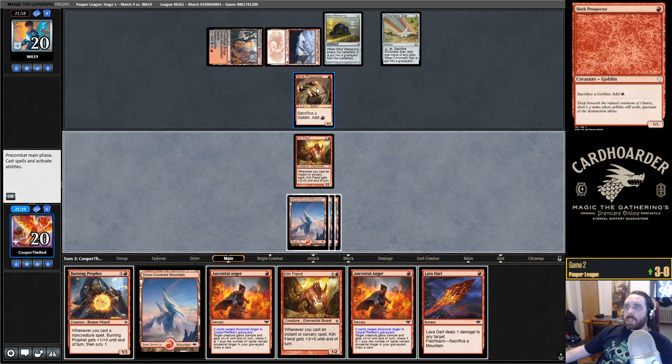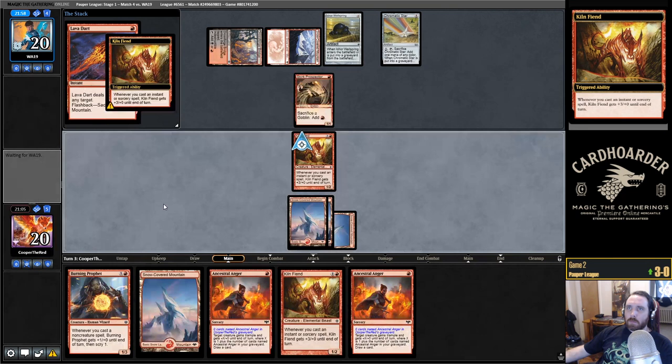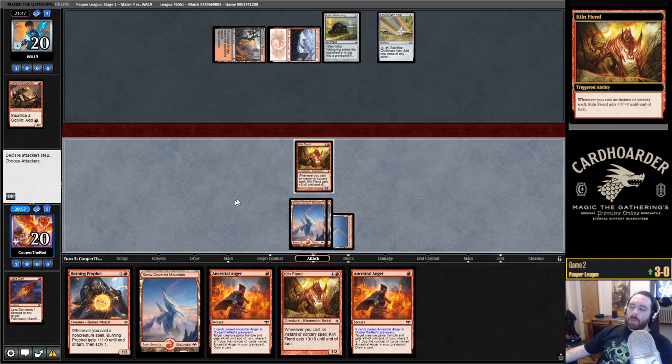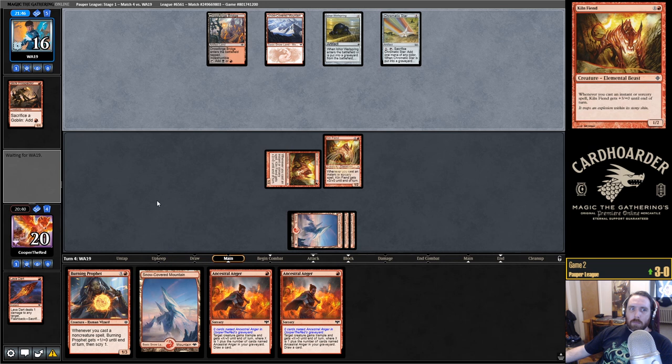If we Lava Dart the Prospector, I don't think they have the ability to win next turn. Then we should be pretty set with our double Kiln Fiends. I did see there was a recent banning in Pioneer. I almost want to play Burning Prophet so we play around Cannonade — worse for the damage though. If we play Kiln Fiend, we probably just win next turn. Go for glory or go for safety? I'm greedy — let's go for glory.